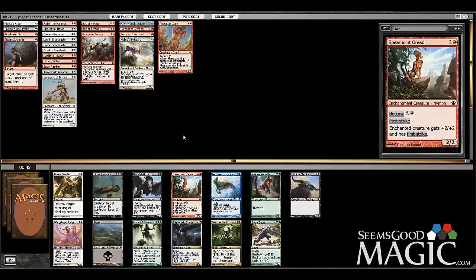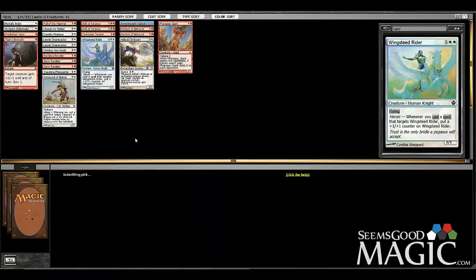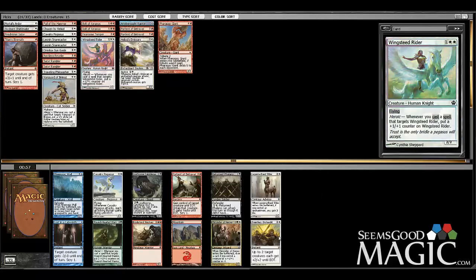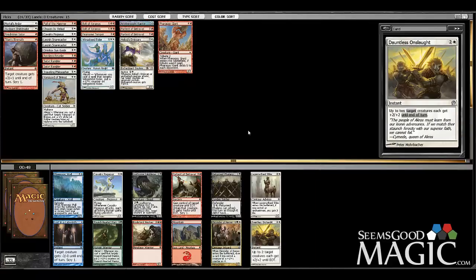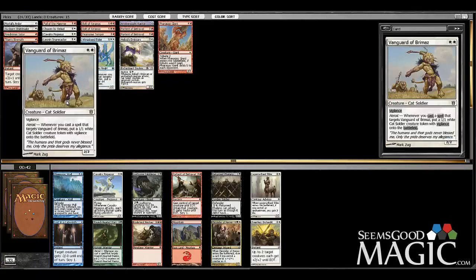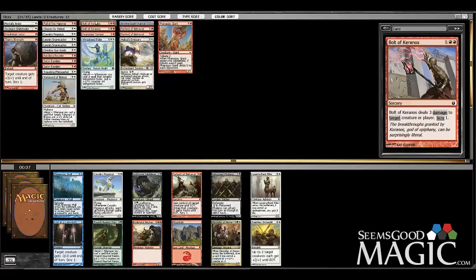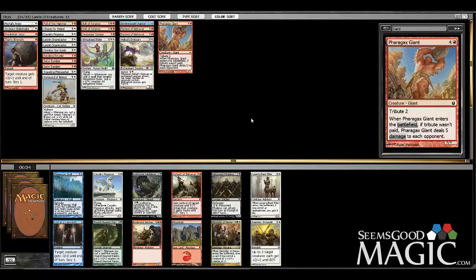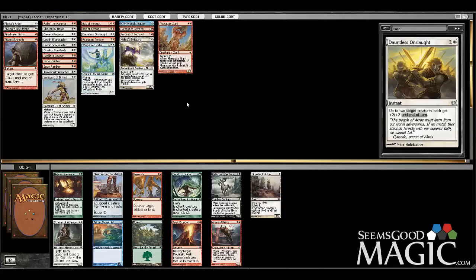I actually don't think this pack is super deep since we've seen green picks going the whole time — somebody is going to have a wicked green deck. Dauntless Onslaught is probably the best uncommon I could have asked for this deck. We didn't even get much heroic at all — I think that is literally the only heroic guy we had. Now we have this guy too so we do have a couple, thankfully. Dauntless Onslaught just made this deck about a hundred thousand times better.